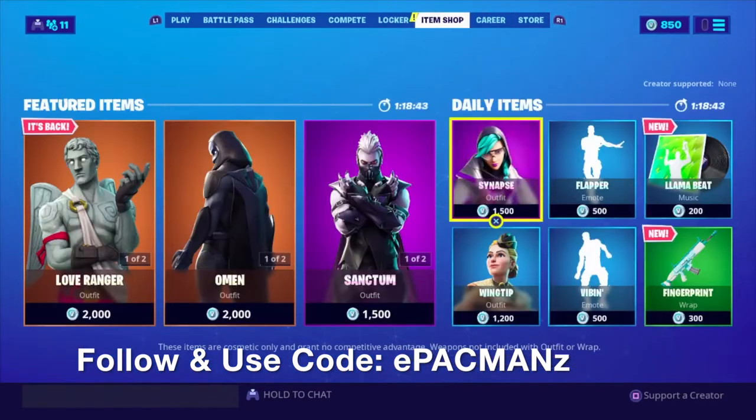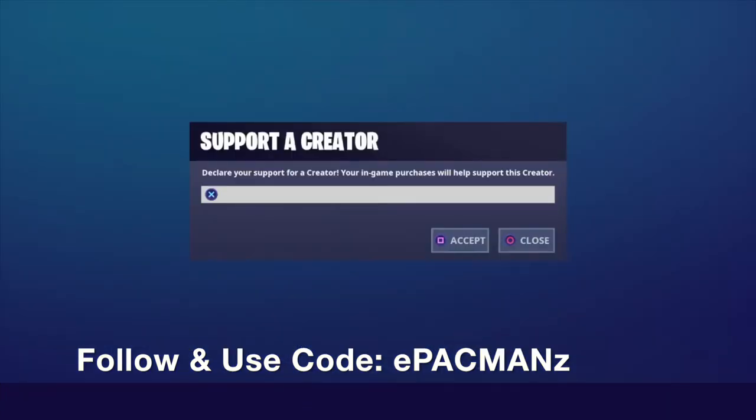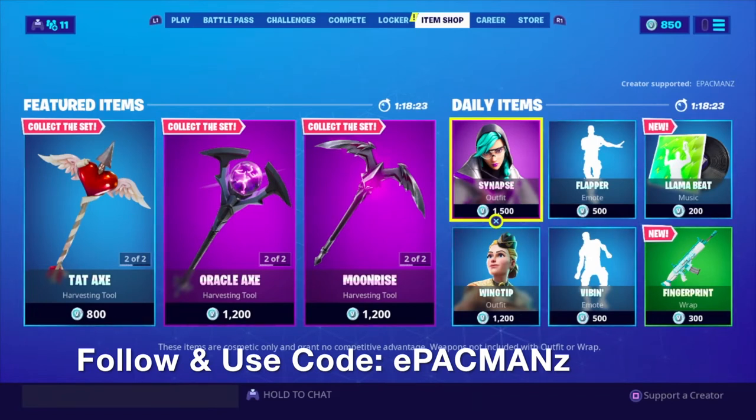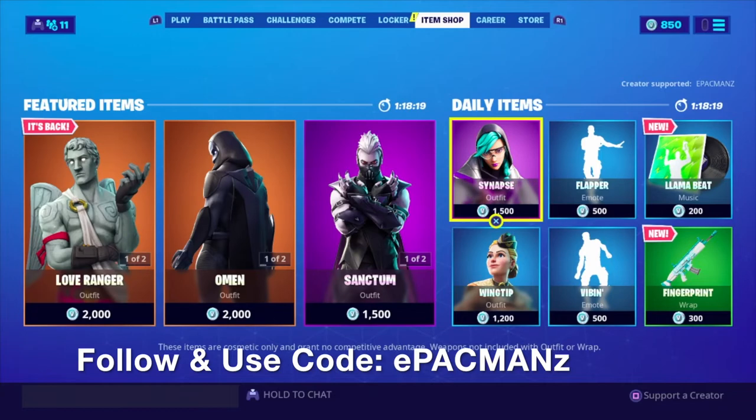But before we get into that, make sure you guys head to the item shop. Bottom right hand corner says Support a Creator. If you guys want to go ahead and support me, make sure my code's in — E-Pac-Mans all caps just like that. Go ahead and hit Accept. And I greatly appreciate it. Thank you so much for your continued support.